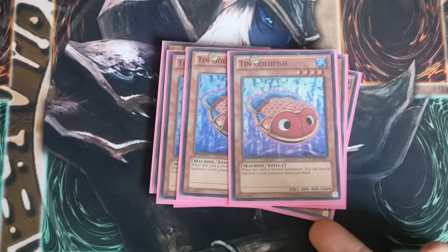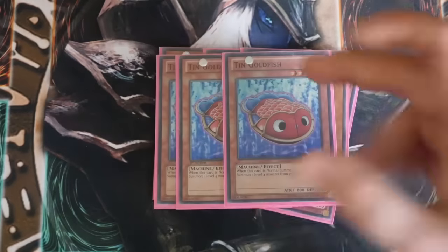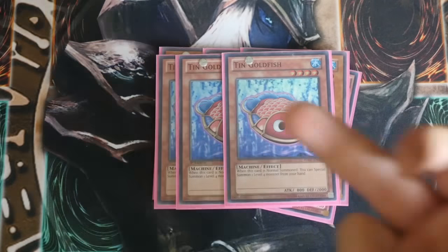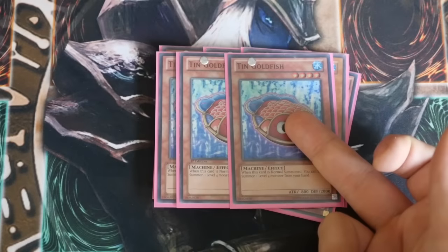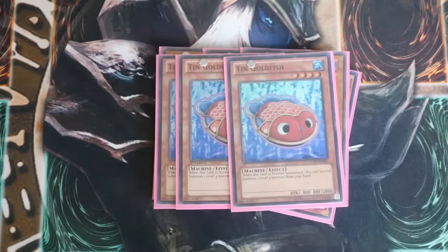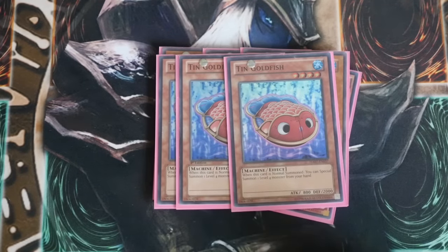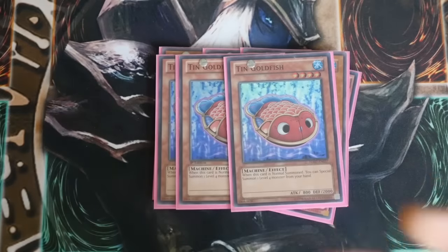Next up is Triple Tin Goldfish. This helps Special Summon your Darkclaw, Special Summon your Shadow Mist, and Special Summon your Bubble Man from hand. If you've opened up with two Bubble Men, Normal Summon Tin Goldfish, Special Summon the first Bubble Man from hand and then Special Summon the second Bubble Man from hand — you've got three level fours on board. If you've got Instant Fusion in hand, straight away that's two Sharks, two Toads.